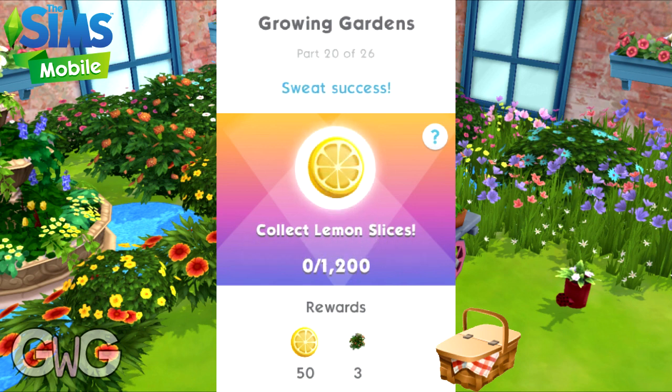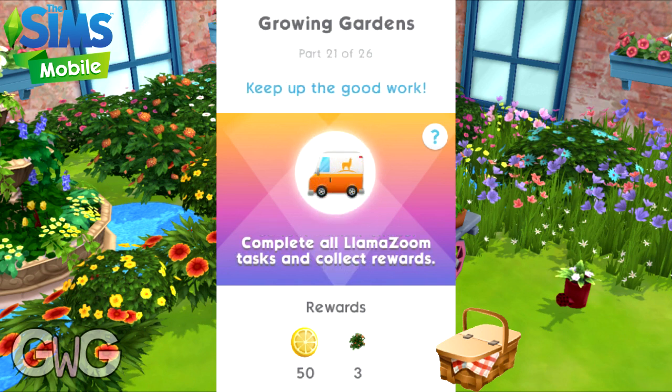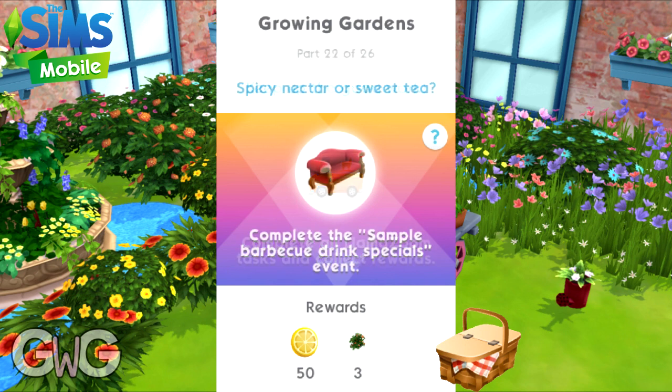Part twenty: collect 1200 lemon slices. Reward: 50 lemon slices and free flowering summer shrubbery. Part twenty-one: complete all llama zoom tasks and collect rewards. Reward: 50 lemon slices and free flowering summer shrubbery. Part twenty-two: complete the sampling barbecue drinks specials event. Reward: 50 lemon slices and free flowering summer shrubbery.